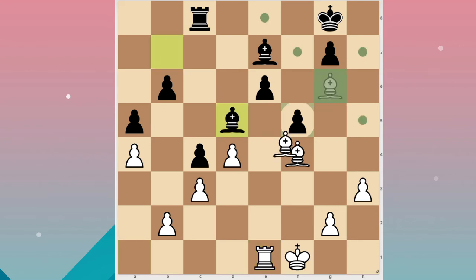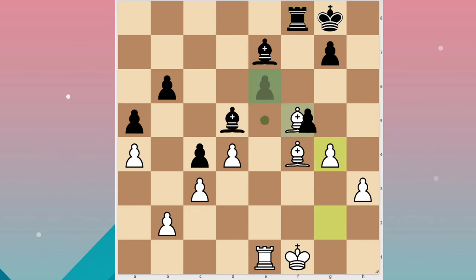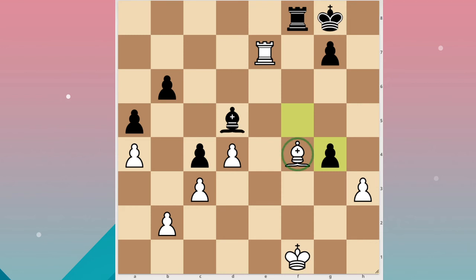I thought I would just be winning a pawn taking this, and he even made a reaction like he was going to lose — but then right after he just found a move. He obviously saw b4. I thought I could save it with g4, because if he took I would take and that would win back the material. But actually that doesn't work — this would still be pinned and I would lose.